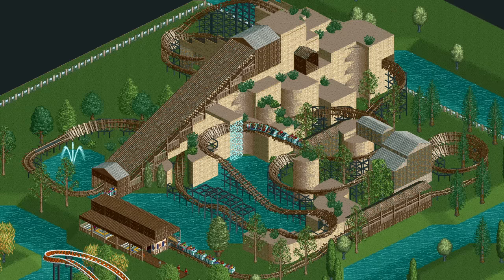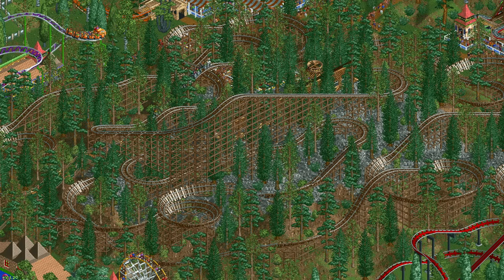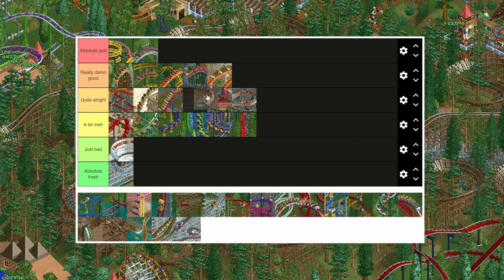From the mine ride to the mine train coaster, which is basically the worst cousin of the wooden coaster. It has no banked turns or inversions and has a bit worse stats, but it is otherwise not bad. Just like the mine ride I'd say it's the very middle of the road, except a tiny bit better.